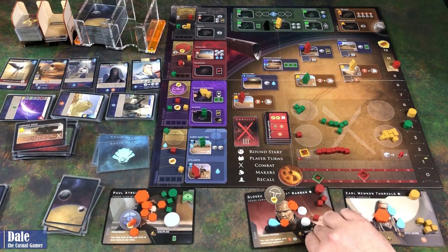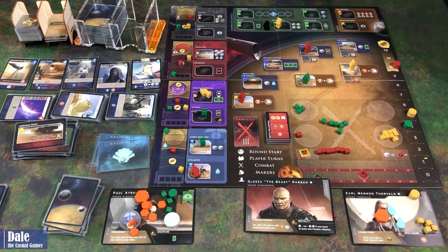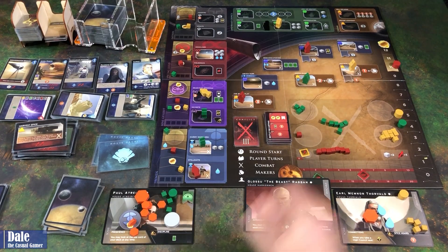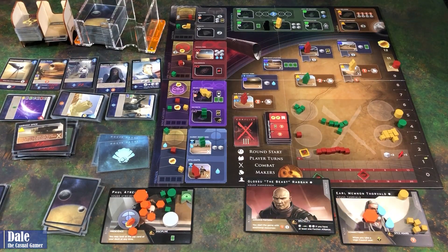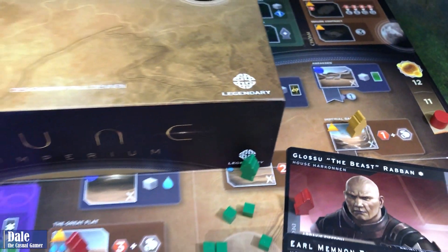The Beast wins with ease, Earl in second place at five victory points, and I've got four victory points. So that's a quick look at how to play Dune Imperium — not saying it was a good way to play strategically, but I think I got the basics covered of how everything works. Let me know in the comments below everything I did wrong strategically, or if things just went too well for the Beast. Hope you enjoyed this playthrough — please click the like button below and be sure to subscribe. Thanks for watching.